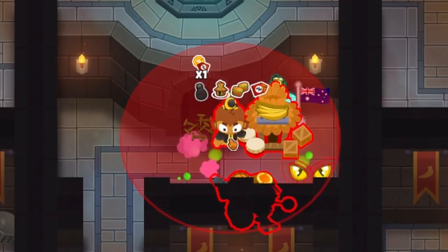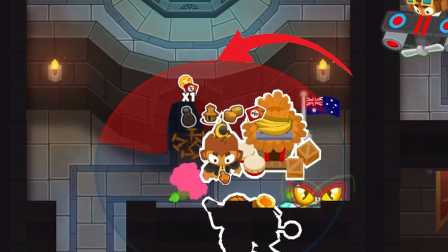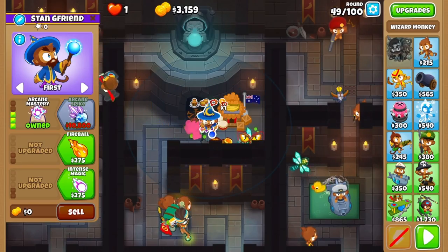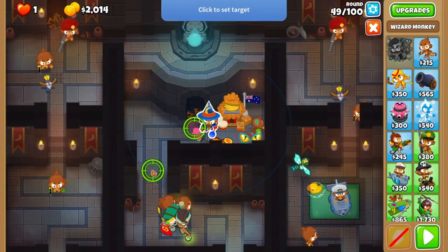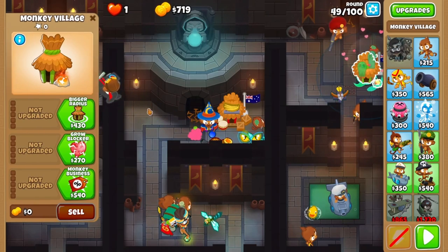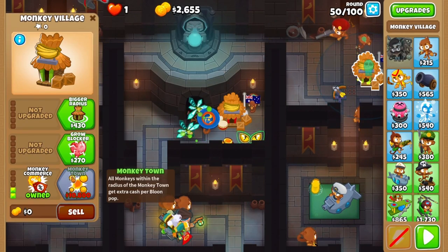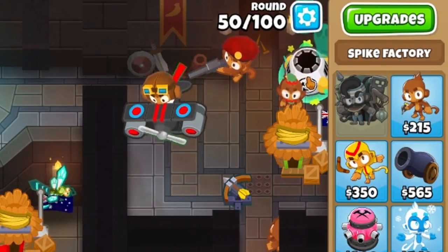Now the fun starts. Grab a wizard to the left of your village. Use the top of the sight line to get the distance correct, try to match it up with the top line here. Upgrade it to arcane mastery with the wall of fire cross path. You'll leave the wall of fire here. Also grab a village at the top right and give it their discount on cross paths. Finish cross pathing it after round 50 and grab your spike factory as far top right as it will go.